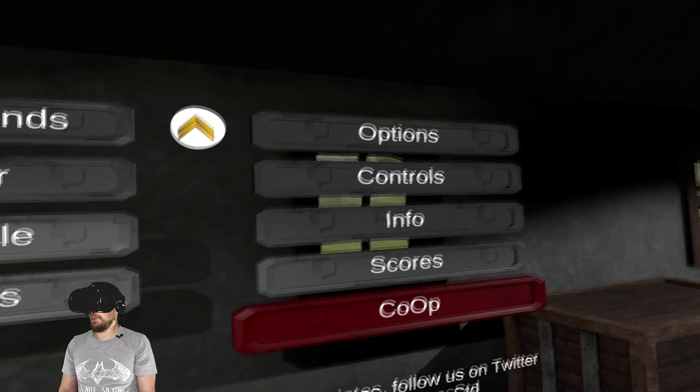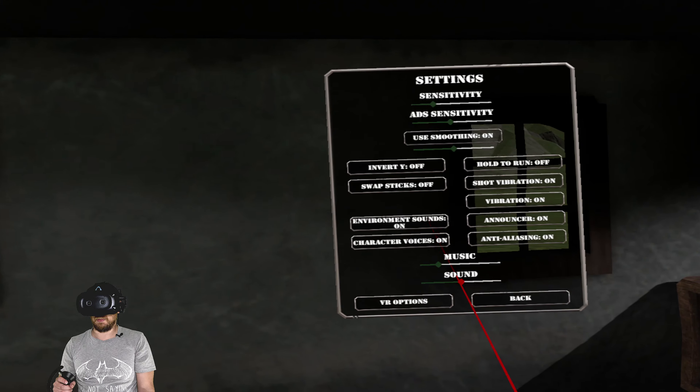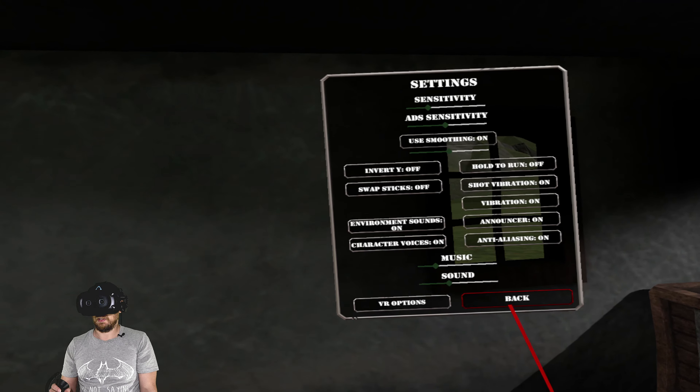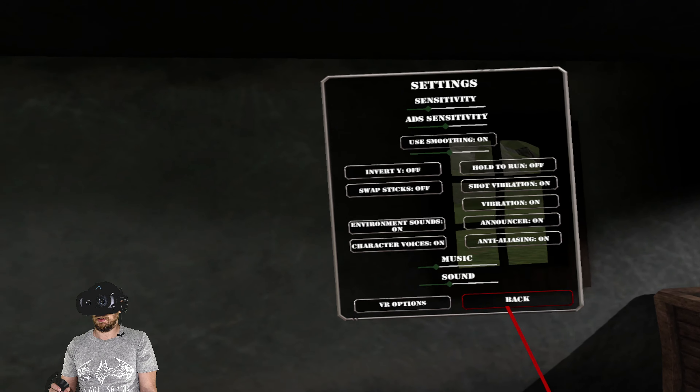All right, so here we are in the game. We're just going to quickly go into the option screens just to turn down — now the option screen moves with you, really kind of weird. I'll just lower the sounds down a little bit. There's not much options. The only graphic option is anti-aliasing on and off, it's off by default. There's some stick options and stuff like that.